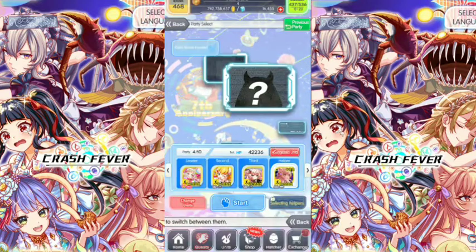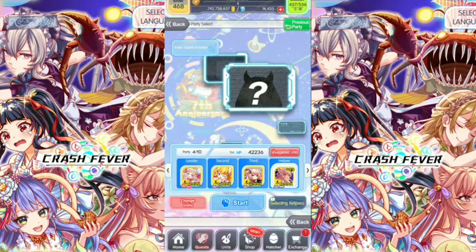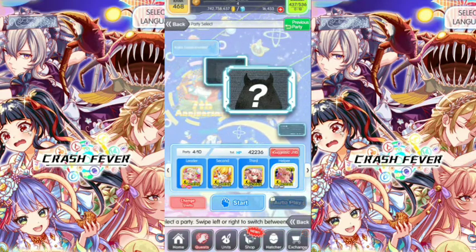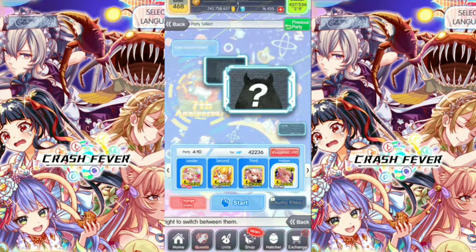We're gonna showcase Asherah here on this Kojiro Sazaki Invades Spectra Quest. This quest is limited time and we got all the Animal Yellow Units on the party. Here we go.